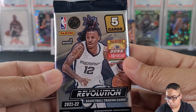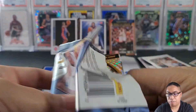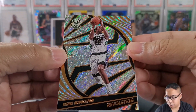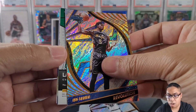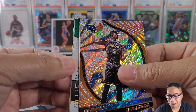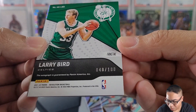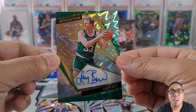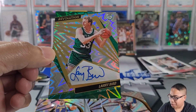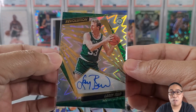Revolution 2021-22 — hopefully we'll get to complete our set here, still need a few rookies. Chris Middleton, Mo Bamba again, and then — uh oh, we got a backwards card: Larry Legend Fractal, 40 out of 100, autograph guaranteed by Panini America. Woo, let's go! Nice Larry Legend auto — I don't think I have any autos of Larry Bird, so stoked to pull that one out. Boombox and Revolution always comes through for me.